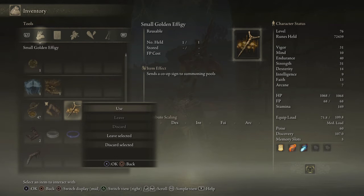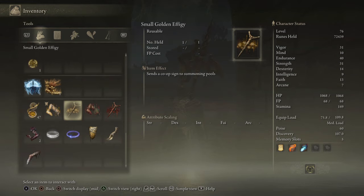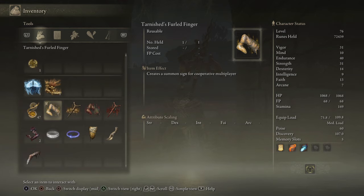Then they can summon you, and unlike using just the normal furled finger, it'll actually let you both go inside. It'll let your friend, or you, enter inside the boss room, whereas using the furled finger won't.